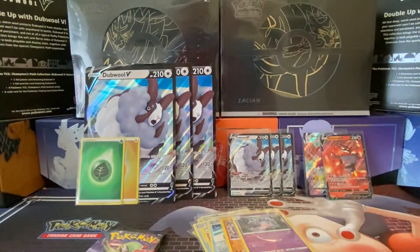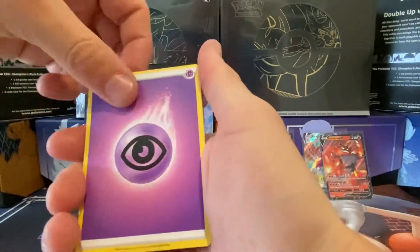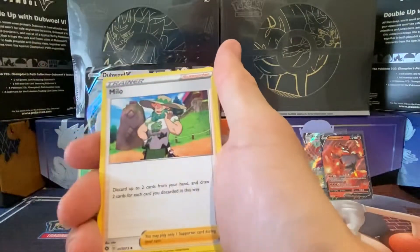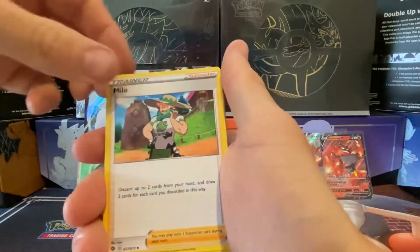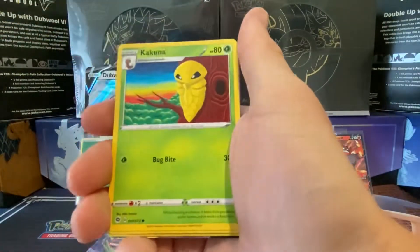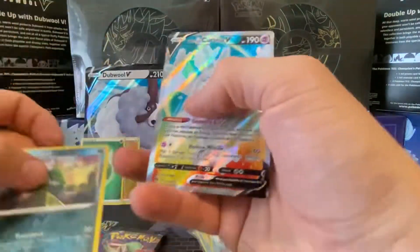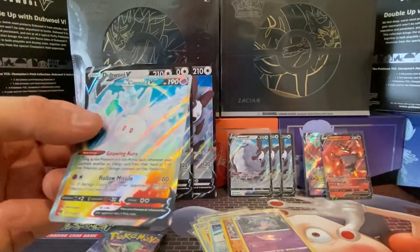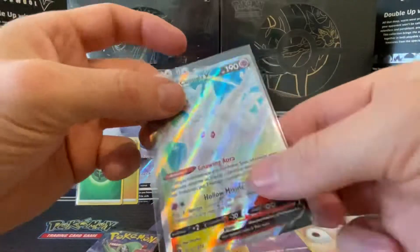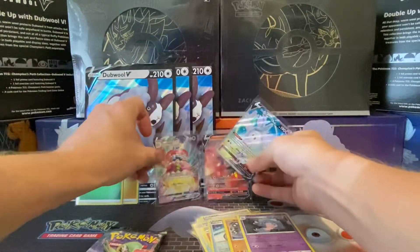Right, last three packs. Psychic energy, Rotom Phone, Milo, Arbok, full heal, Purrloin, Cocoon, Trubbish, Hattena, Trubbish reverse, and a Glaring Cursola. Don't know if I need that one or not — I'm pretty sure I might have it, but it's still a very nice card to pull. I'll spread them out across the front there.